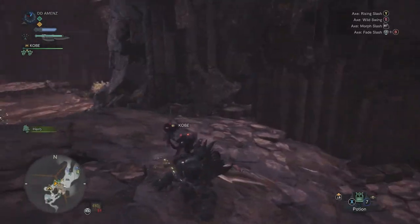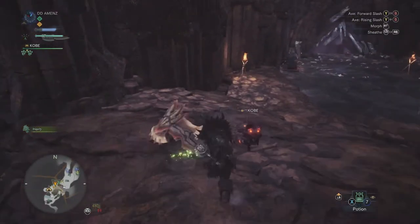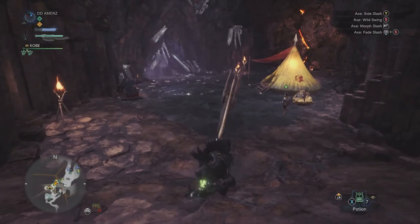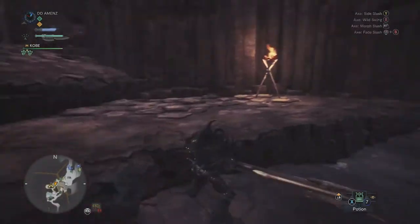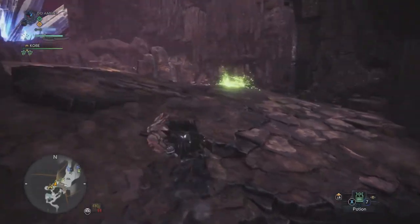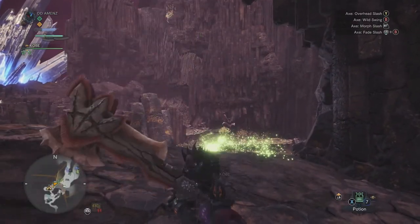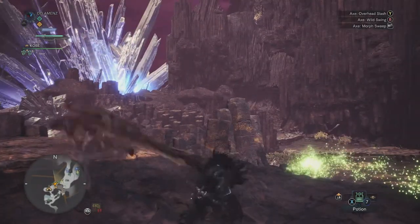For my Axe mode, one of my starter combos is basically this: you hold the directional up and press B or Y. It helps you close the distance to the target, and then you can just press Y afterwards. Or you can close the distance and go right into your swinging mode with B.